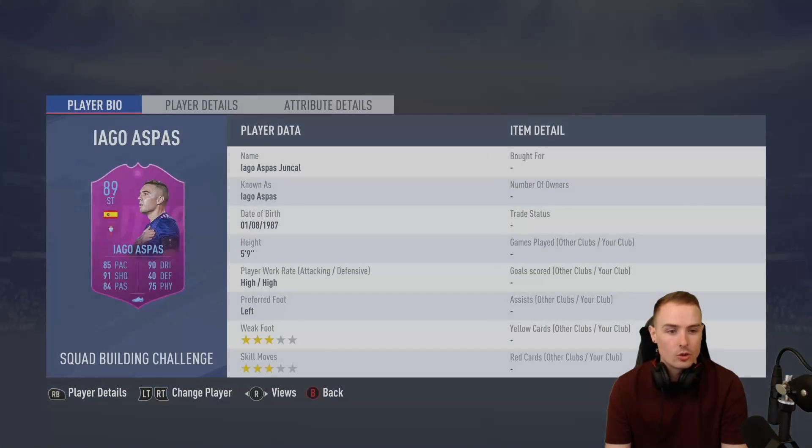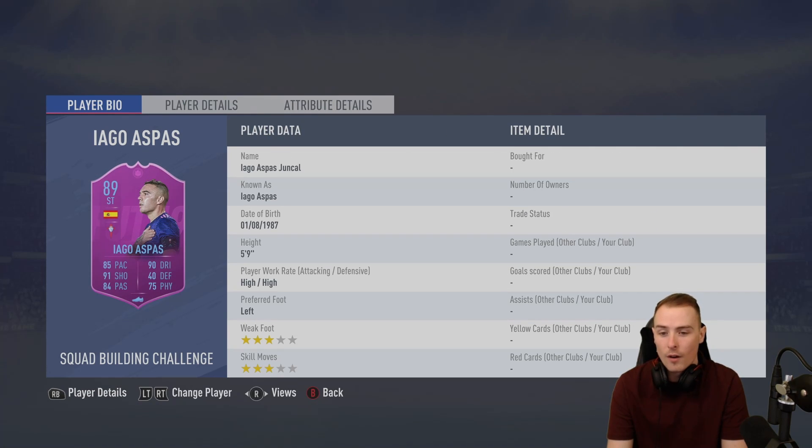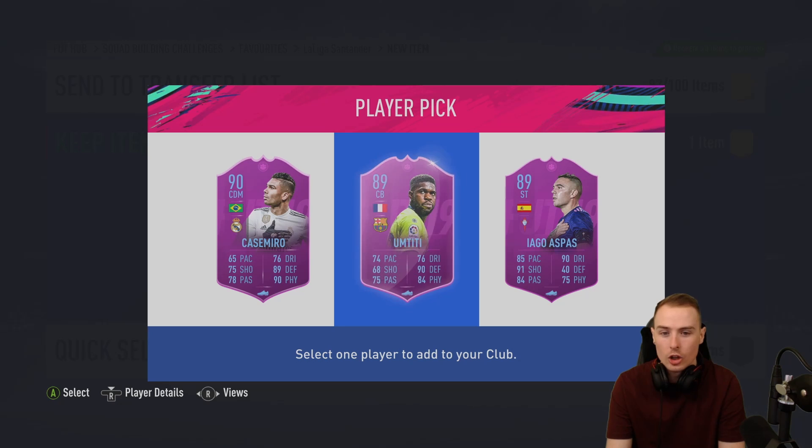I don't think this Aspas card is great at all. High-high, three-star, three-star - I don't actually need to look at anything else besides that. 5'9", high-high, three-star, three-star with only 85 pace. For me, that is a no-go. Maybe better as a player in behind the strikers, but three-star, three-star - not for me.